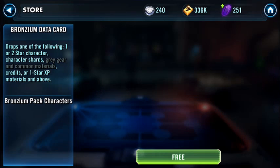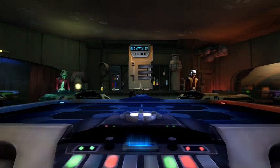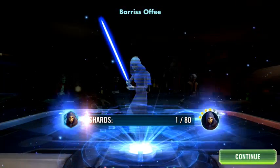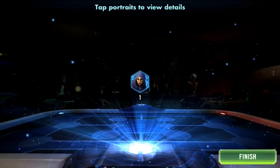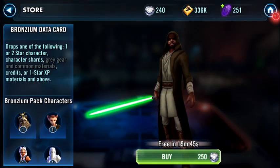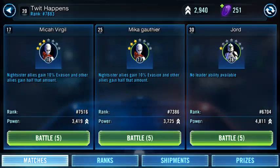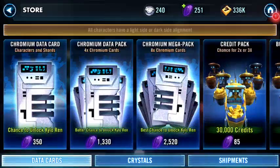We got a bronzeium data card which I'm probably gonna get an item for — I always get items. Let's check that out. We got a one-shard — I'm not even gonna try to pronounce that name — only 79 more to go.